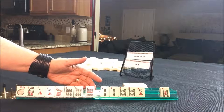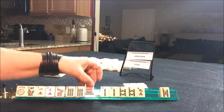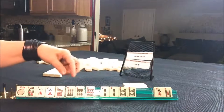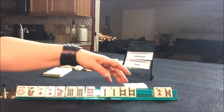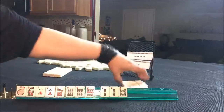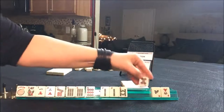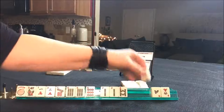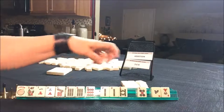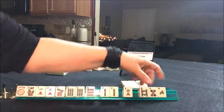That would be the third one down under three, nine — three crack, six bam, nine dot. Let's break this up and pass five, eight, nine. We'll put the joker back — five dot, that's not going to help the six crack. Not helpful. Let's give up the eight bam.